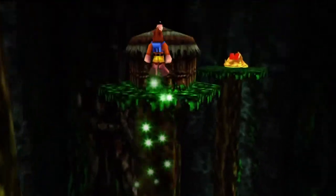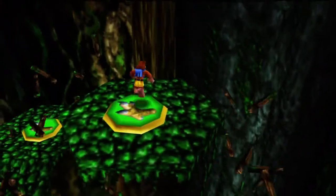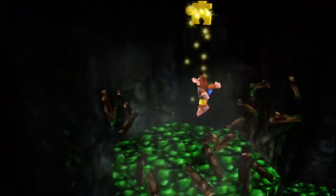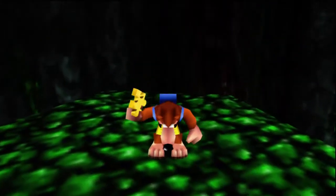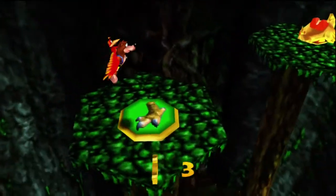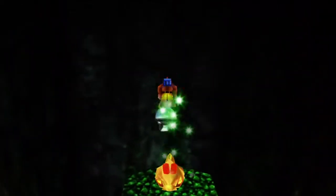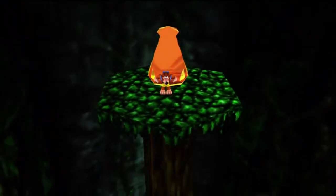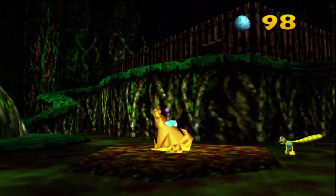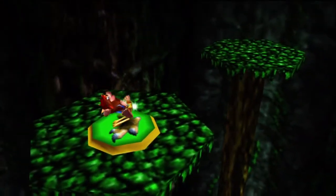Alright, so we got this one. There's a Croctus — yeah, that's correct. There's also a Mumbo token up there. But first I want to jump up here, and here's a Jiggy. I believe that's our third, because we'll only be getting nine this time around. So what we're going to do is just jump and get this Mumbo token because we're going to need it.